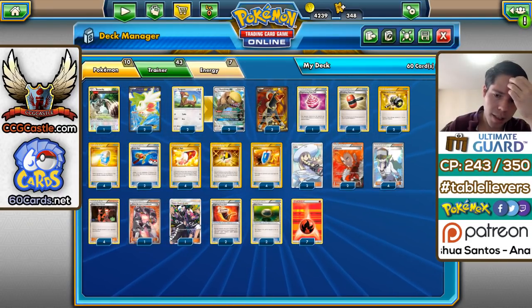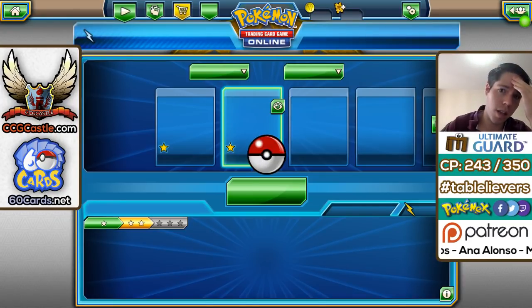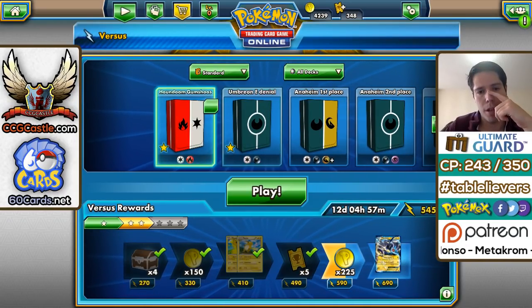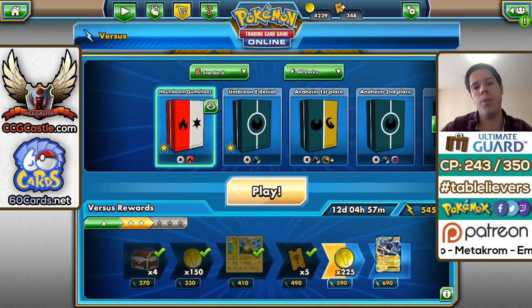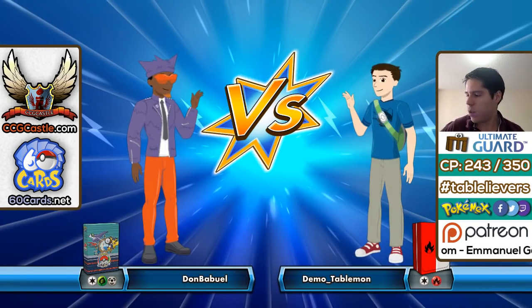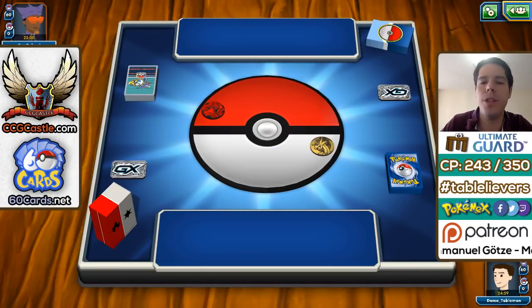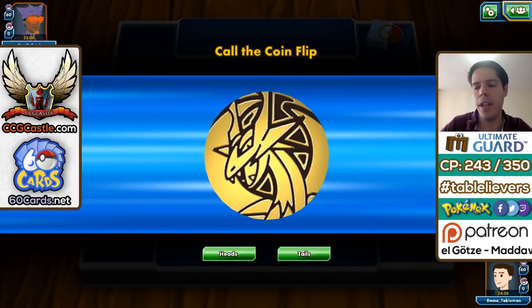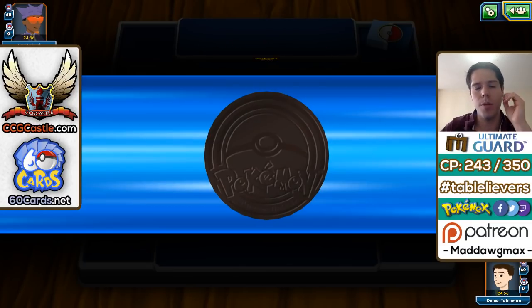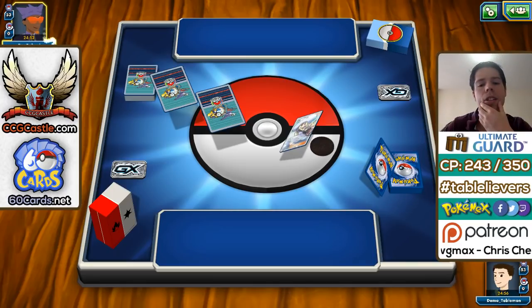That's the decklist — let's jump right into the games. If you saw the announcement yesterday, the other deck we're going to showcase is Umbreon GX Energy Denial, another deck that did well at the European Regional, so look forward to that. It's actually one of the decks I'm considering — after seeing it on stream and playing a few games, it was honestly really fun to use and really good, better than it looked on paper.